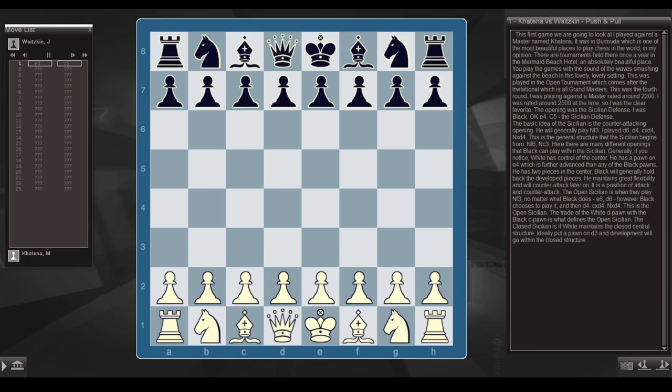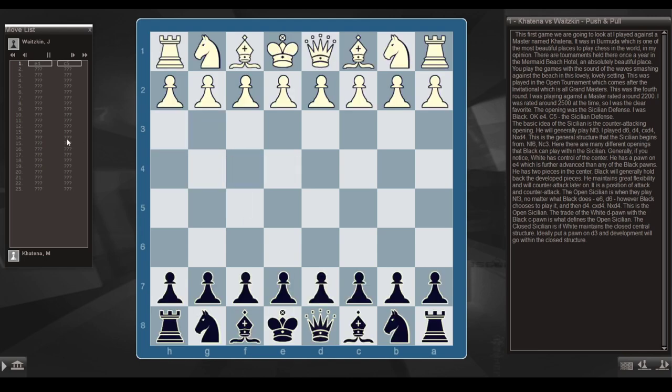This first game we're going to look at, I played against a master named Katina. It was in Bermuda, which is one of the most beautiful places to play chess in the world, in my opinion. There are tournaments held there once a year in the Mermaid Beach Hotel — an absolutely beautiful place where you play with the sound of waves smashing against the beach in this lovely setting.